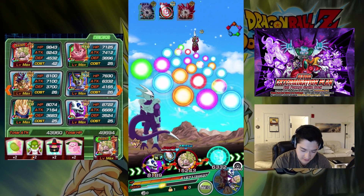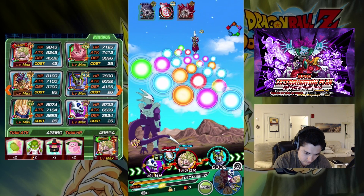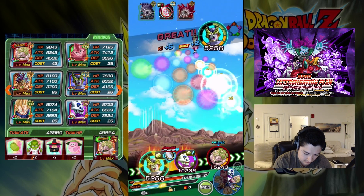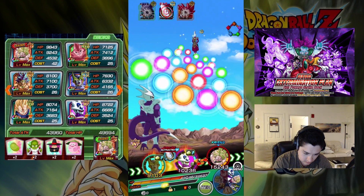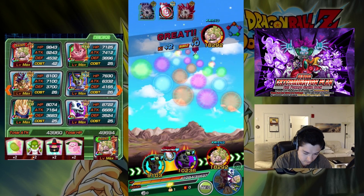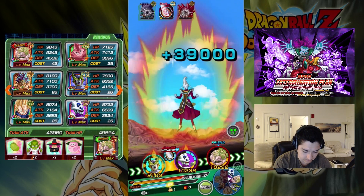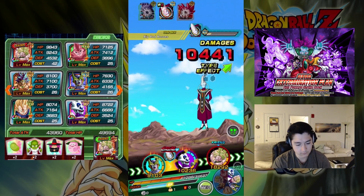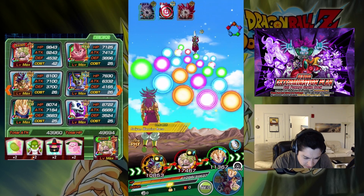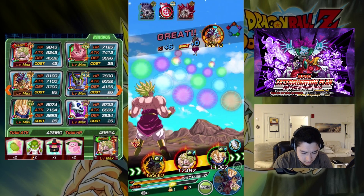This Whis — on this turn the enemy skill activated, it's just a little heal, doesn't matter. This fight is pretty much over; he's not going to heal for that much. I'm just going to stick Vegeta at the end just in case he gets an attack off. I don't think so — Brawly's going to kill him.